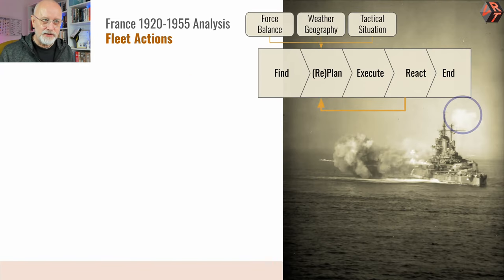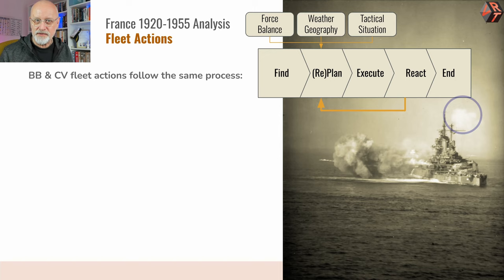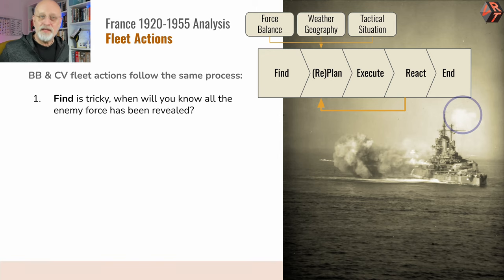In terms of fleet actions, what I noticed was myself going through this kind of process as I do it. It doesn't matter whether it's battleships or carriers — it's pretty much the same. First of all, you have to find the enemy, or more precisely, you need to find all the enemy. The game gives you a clue: if you put up some search planes, those planes will be fanned towards the enemy, so you kind of know where it's coming from.